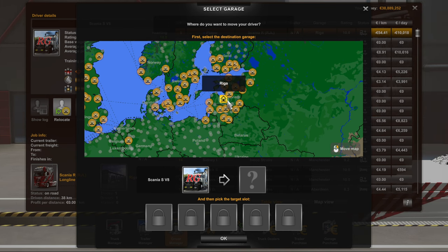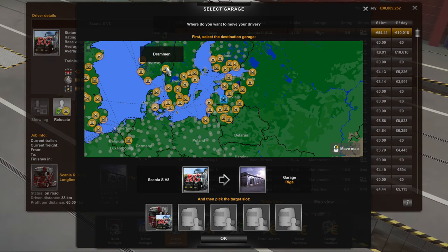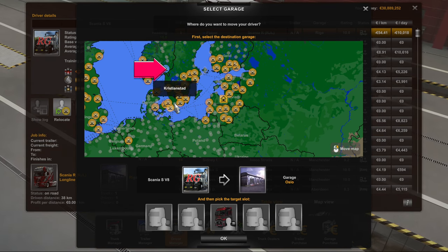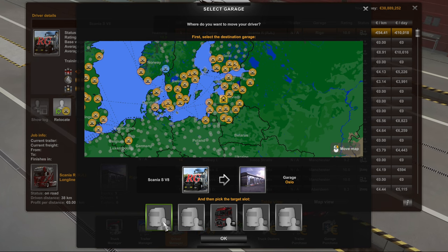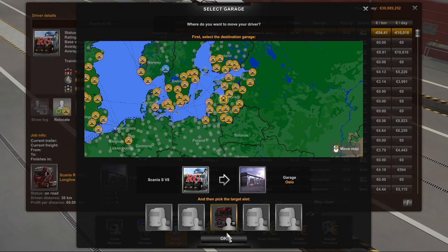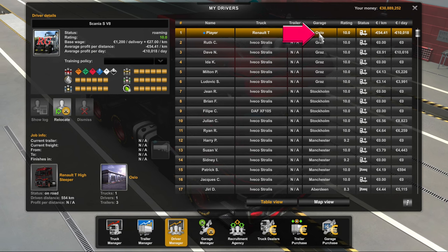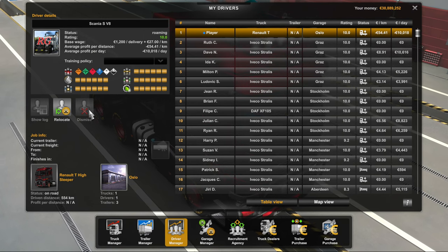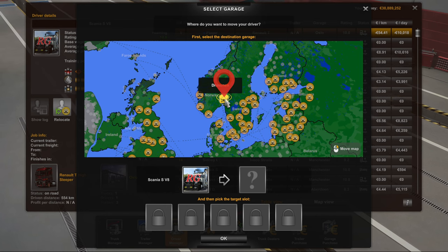In this case we do have a garage in Oslo, so we're moving from Riga to Oslo. What we do is click on Oslo, choose a spot that has a vacant driver slot — which it does here with this truck — click on that, click OK, and if you have a look up here it says Oslo. So now if we go to the map, you'll see that headquarters is now in Oslo, not Riga.